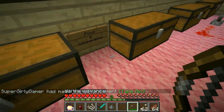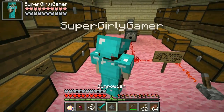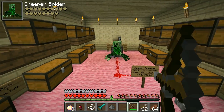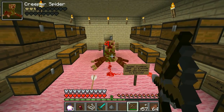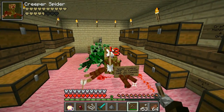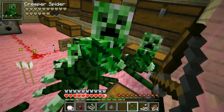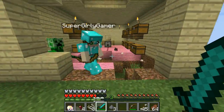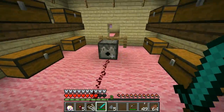It dropped a lot of stuff — gunpowder, string, and a spider eye. We have to see what the explosion looks like to show everyone. Remember, this is a 25% chance. Oh my god, they're getting close — they're biting us! It blew up. Are you okay? Yeah, it wasn't too bad. They actually go up to you, bite you, and they can also explode.